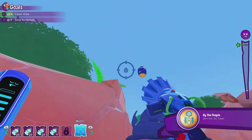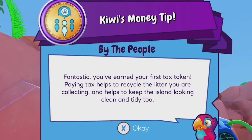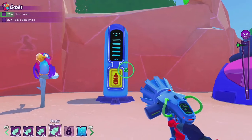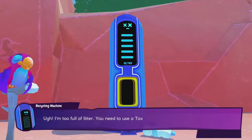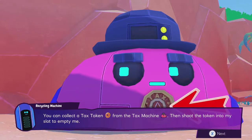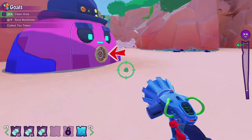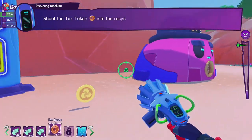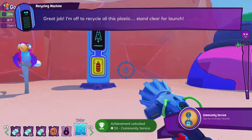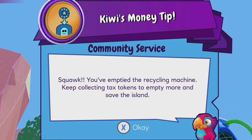Earn your first tax token. Fantastic! You earned your first tax token. Paying tax helps to recycle the litter you are collecting and helps to keep the island looking clean and tidy too. "I'm too full of litter — you need to use a tax token to empty me. You can collect a tax token from the tax machine, then shoot the token into my slot to empty me." Shoot the tax token into the recycler. Great job — I'm off to recycle all this litter. Community service: use the tax to empty the recycler. You've emptied the recycling machine — keep collecting tax tokens to empty more and save the island!